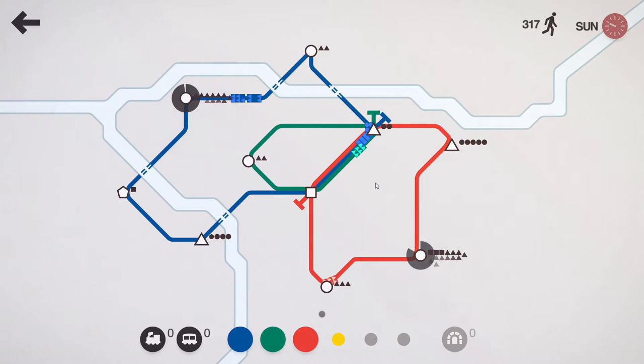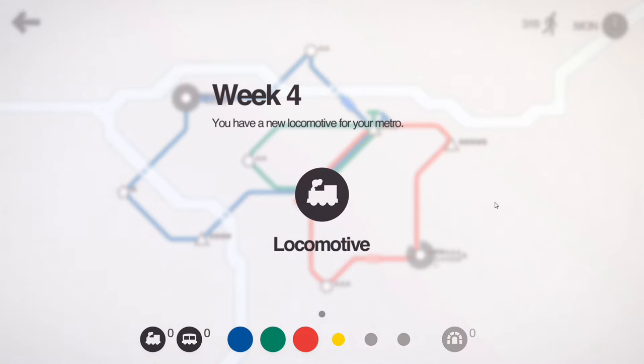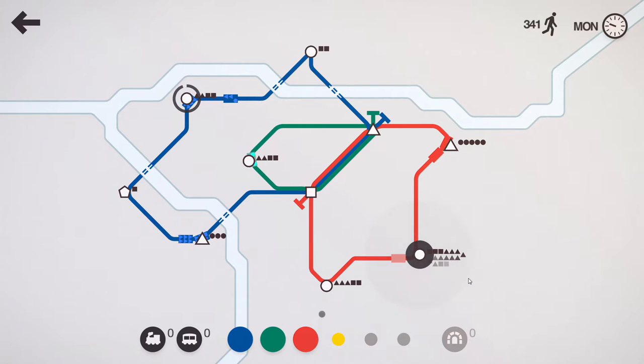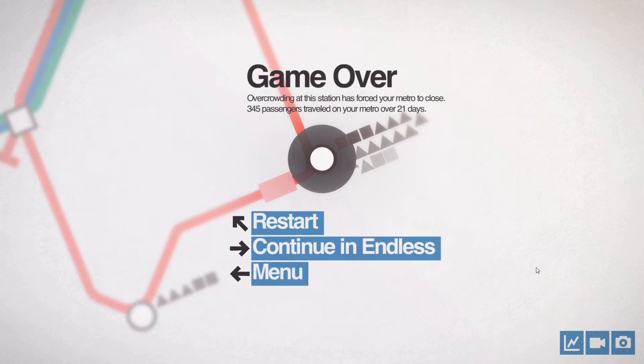Are we good? Locomotive — line or carriage. Let's go with the carriage. Put one there, put one there. Game over. Overcrowding of this station has forced your metro to close. 345 passengers traveled on your metro over 21 days. That was insane.